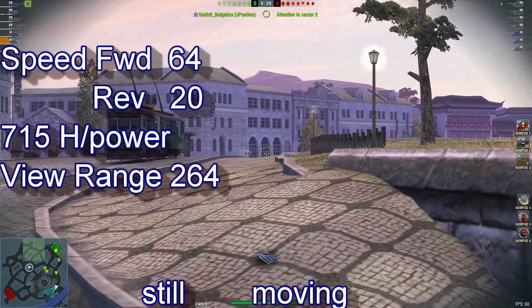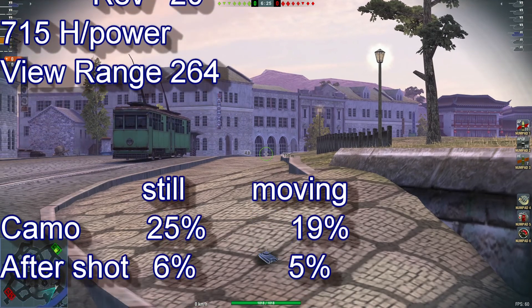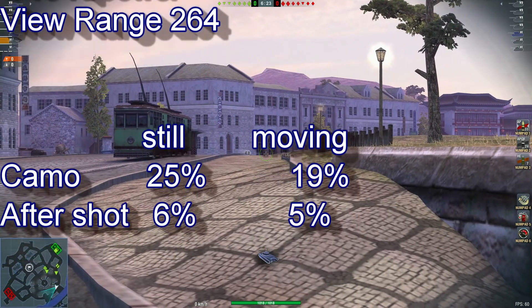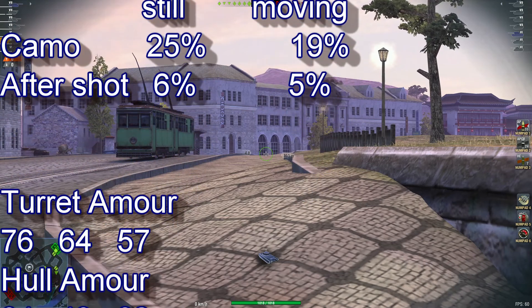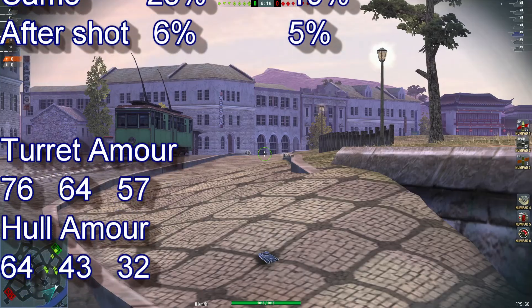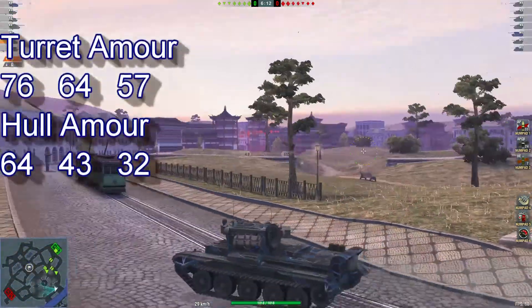View range is 264. Camo stationary is actually quite nice at 25%, moving 19%, after shot 6% and 5%. Turret armor is a whopping 76, so watch out for anything with a good derp gun, and hull armor is 64.